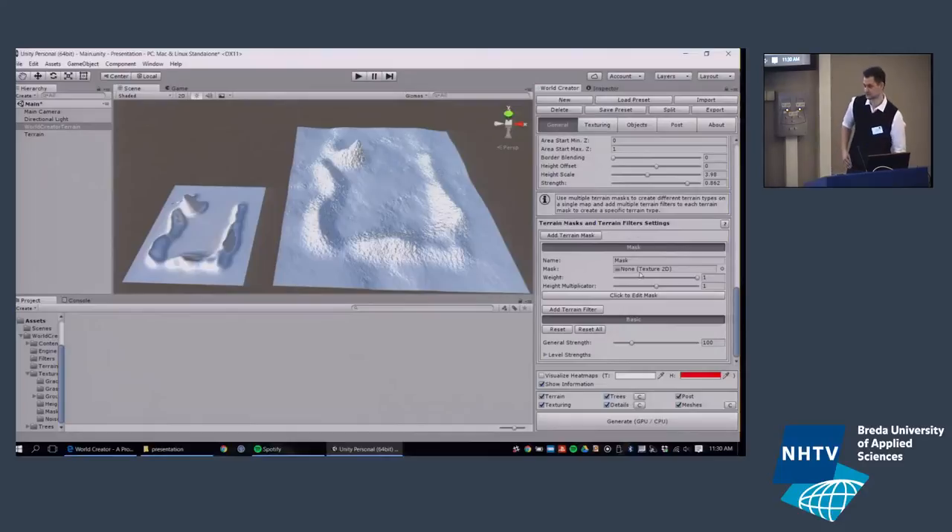Now let's move on to terrain masks and terrain filters — these are what make World Creator so powerful. Terrain masks are used to create biomes: a mask encapsulates multiple filters, and the filters define what kind of terrain you want — canyon terrain, erosion, sedimentation, ridge terrain. The basic filter is absolutely required because it creates the noise maps — not just random noise but a specific noise pattern, an idea of Johannes Rosenberg.